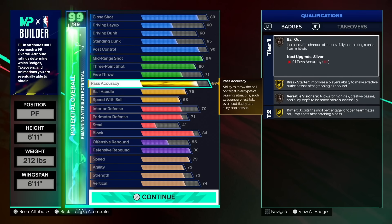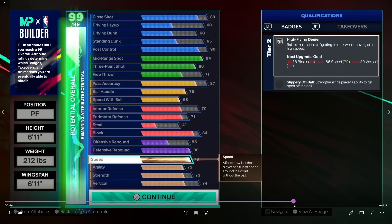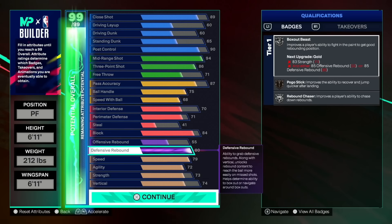If you watched all the videos to this point, you're probably wondering why we can get 75 ball handle on this build but the 6'11" pure inside only had 70 as a max. That's obviously because of the wingspan — 6'11" minimum wingspan on the 6'11" here. The 80 defensive rebound is still good enough for silver rebound chaser, and the strength is high enough to sustain having silver box out beast.